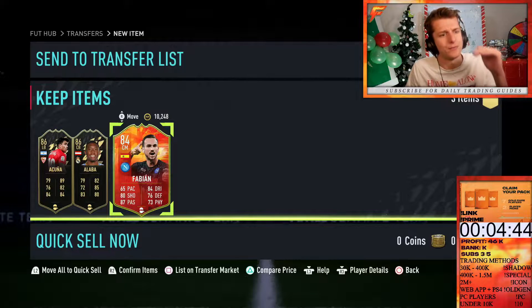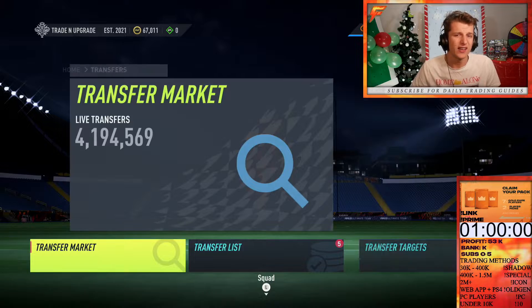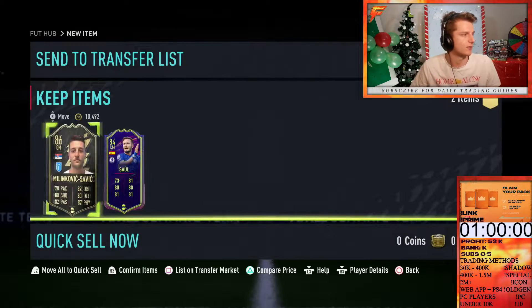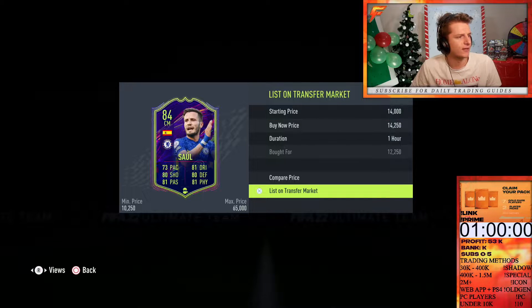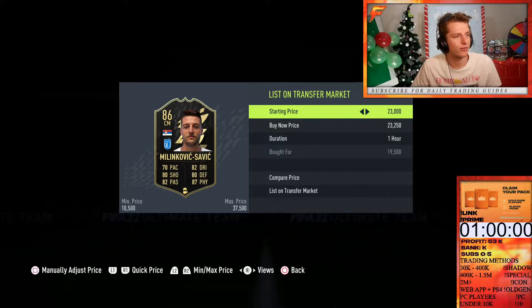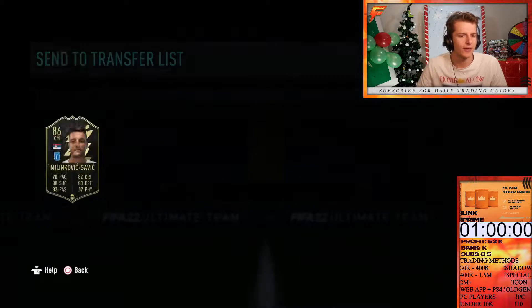You can see it's been picking up the longer we've been doing it — the more we trade, the more we're learning. To end off the hour of special card trading: Malinkovic Savage going for 23k, turning over about 2.5k profit, and a third card at 14.250 turning a K profit. Overall, about 55k profit — not too bad. Let's jump into a game and see if we can keep the 55k.